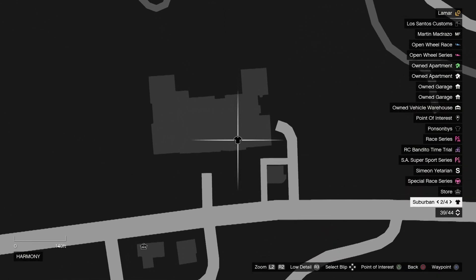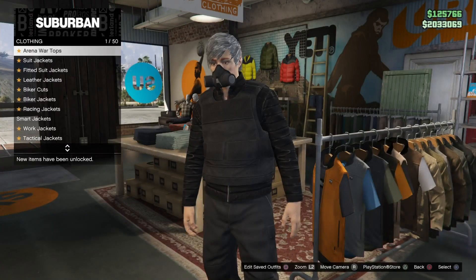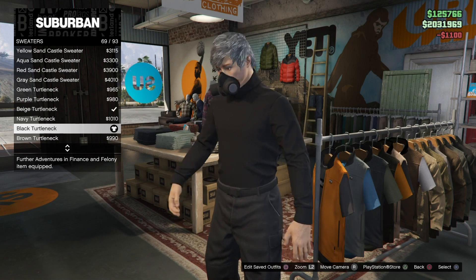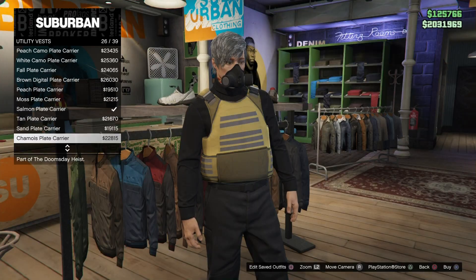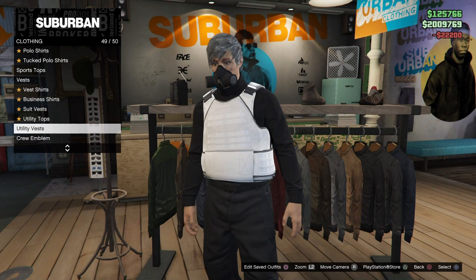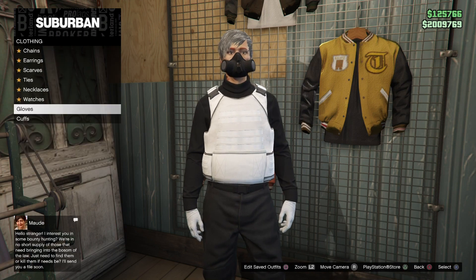Once you log back in, go to any clothes store and go to the sweater section and choose the sweater called Black Tonal. Once you're done with that, go to the utility vest section and choose the Ice Plate Carrier.